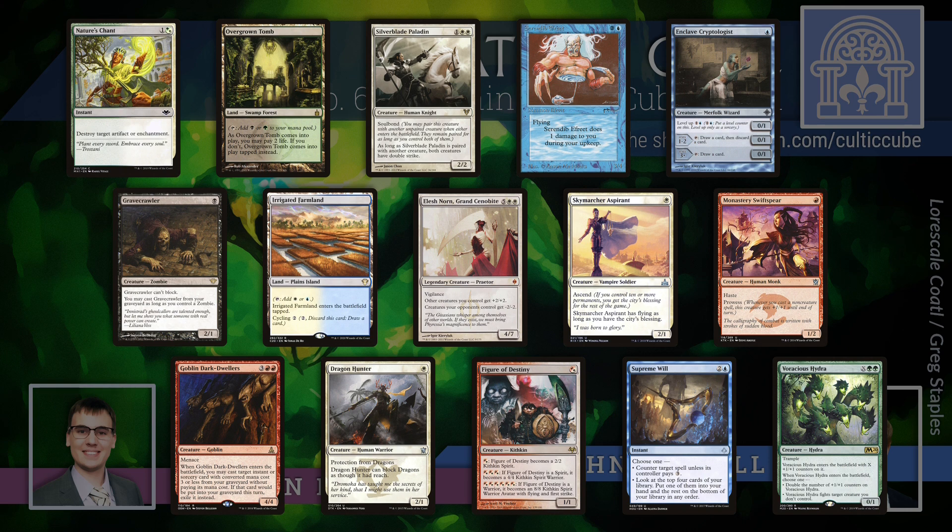I like Supreme Will a lot as well. That's a super cool card — it's a three-mana Mana Leak, but it's got the second mode: look at the top four cards of your library, put one into your hand and the rest on the bottom. So it's an impulse as well for three mana. That flexibility is so good. My pack one pick one — my first two picks are probably just going to be the lands. I take Overgrown Tomb and then Irrigated Farmland.